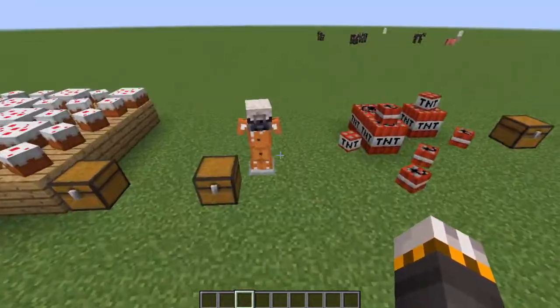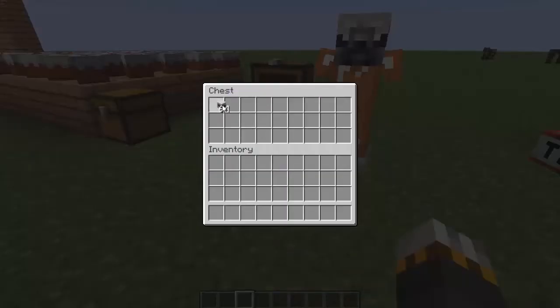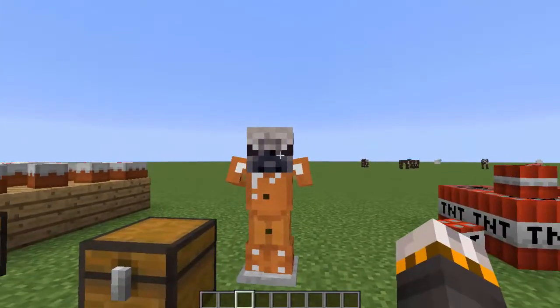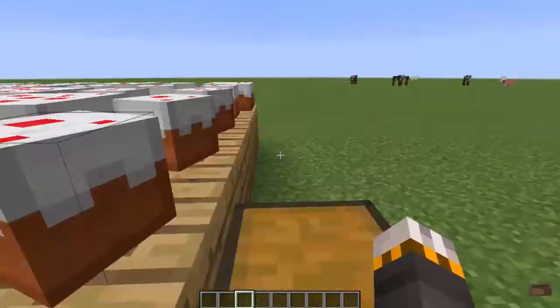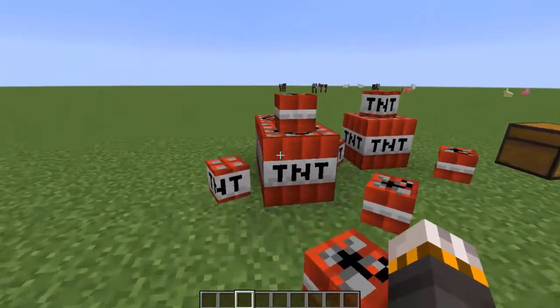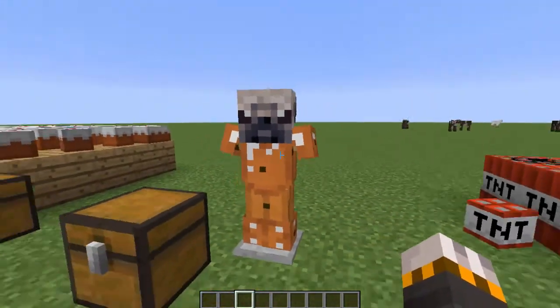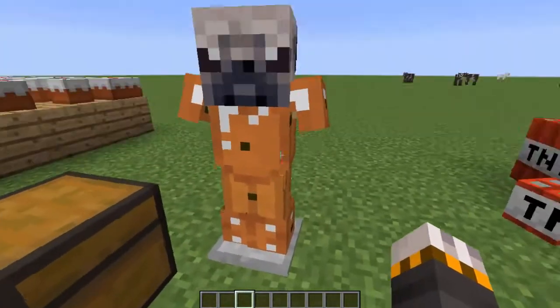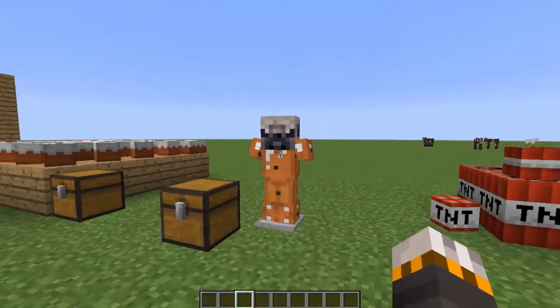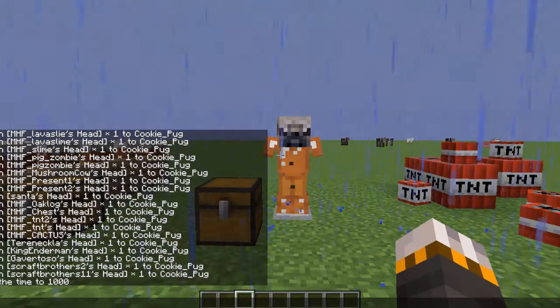The next thing is getting people's heads — like mine for example. To get my head you just put in my name at the end of the command, which is all in the description. If you want to make me in Minecraft PC, you put some cookie armor or diamond armor and put my head on top of the armor stand — I think it looks like a cool little mini me.